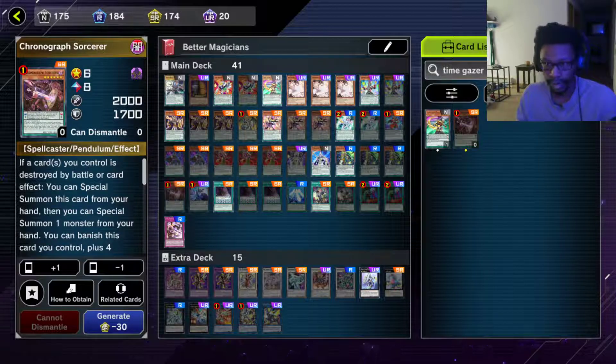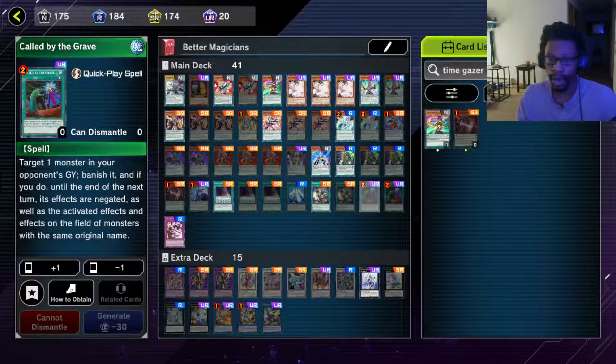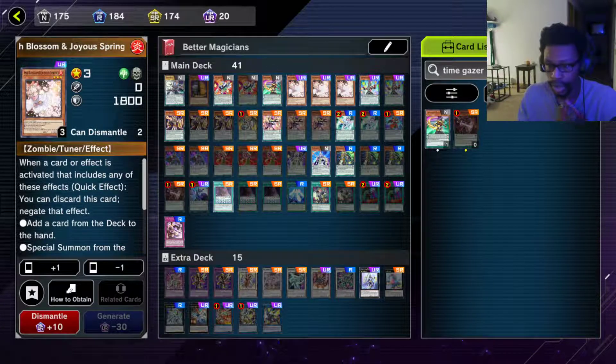You're going to want to almost always combo with Purple Poison Magician. Called by the Grave: if your opponent is using a monster effect from the grave, you can banish it and they won't be able to use that effect or any monster with the same name. Your hand traps are also great to use. That's as short and concise as I can make it — hopefully this gets you started and gives you a clear idea or sparks your own ideas on how to make the structure deck better. Be on the lookout for the Utopia structure deck video as well. Please leave a like, comment, subscribe, and until next time, Wolf out.